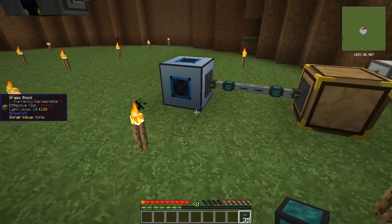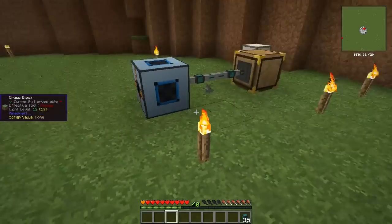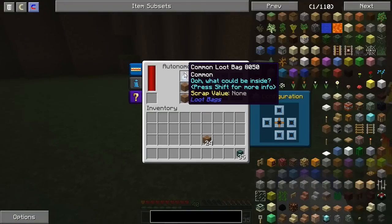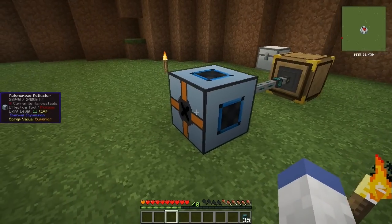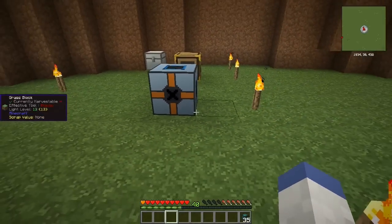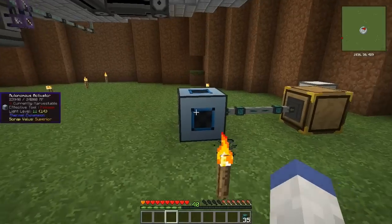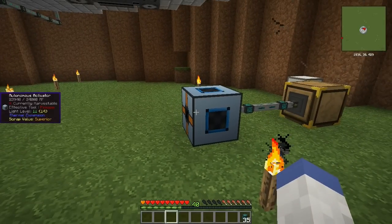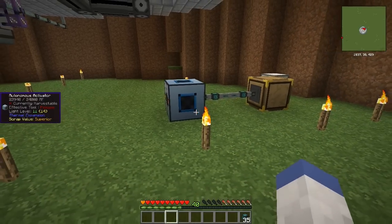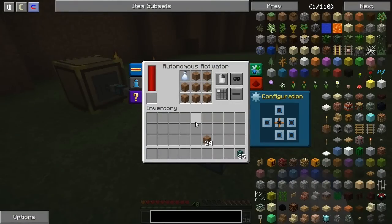There we go. So what this is going to do is test whether the item in the bag has EMC or not — it's going to click it. Two things will happen: either the bag has EMC and it disappears and a new bag comes in, or if it doesn't have EMC we need to remove that bag. That's what I'm going to work on now.